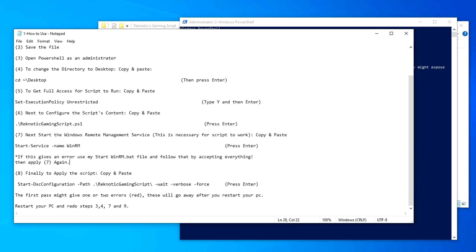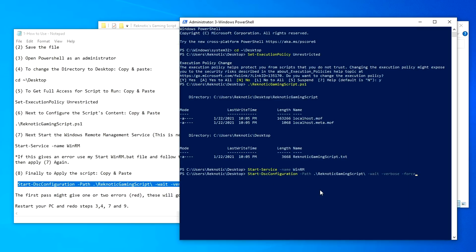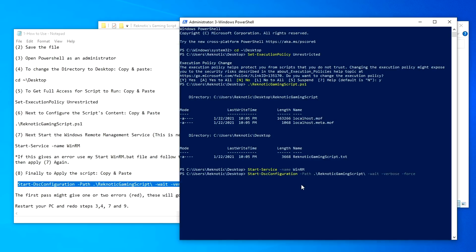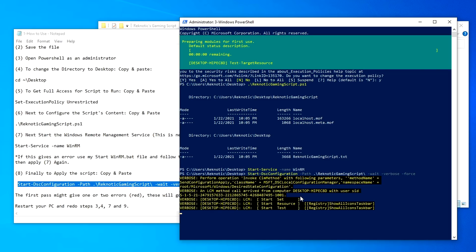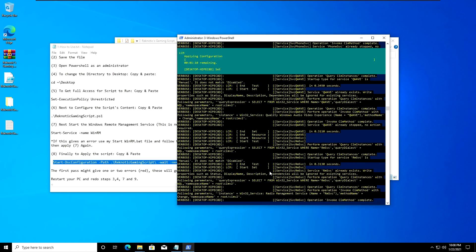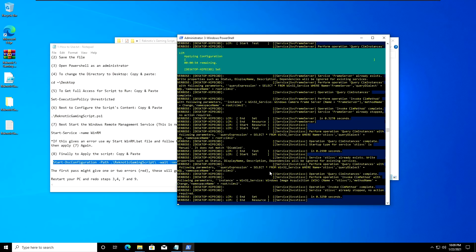Once the service has been started, go on to step 8 — the final step — which is to copy the 'Start-DscConfiguration' command and paste it inside PowerShell. This is the last command we are going to run and it is going to make every change as you will see right now. Once you have pasted that inside PowerShell, press Enter and wait for it to do its work. You will see some errors inside here as well but that's completely fine and normal — that's because some of the changes are not allowed to be changed. Just wait for it to complete and after that we will be done with the script.